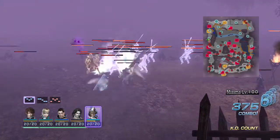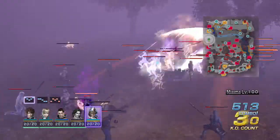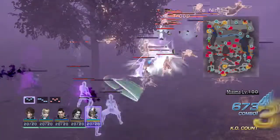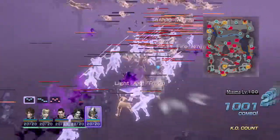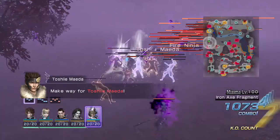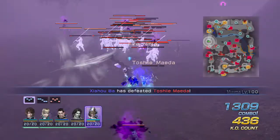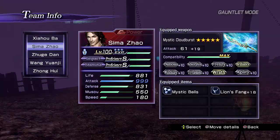The loop is: start with your R1 attack, go to your X attack, then R1 again, then X attack — over and over without stopping. Remember this combo won't be possible without osmosis, because it's osmosis that gives you back the musu on your third string and X attacks. As long as you have that, you'll be fine.